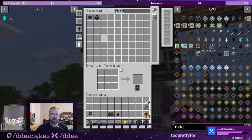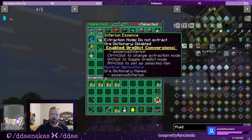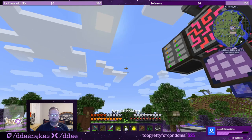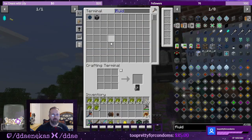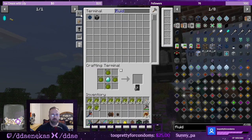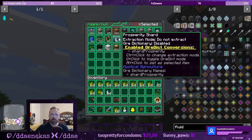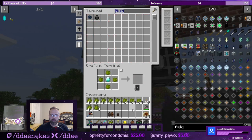We need to pull all of our inferium that we have collected so far. Let's make something — we need to make one infusion crystal. We also have all of our prosperity shards in here as well.